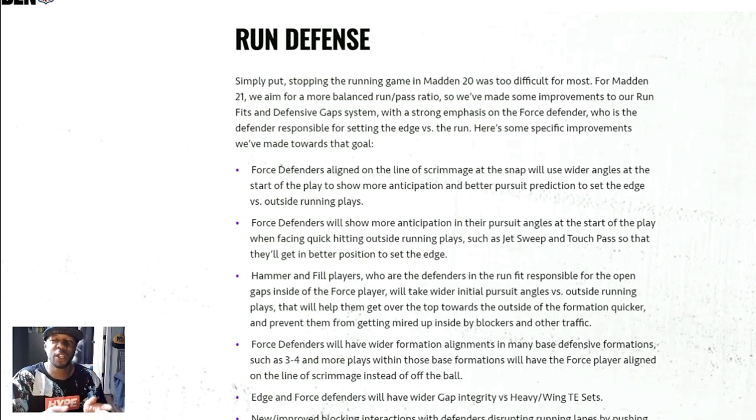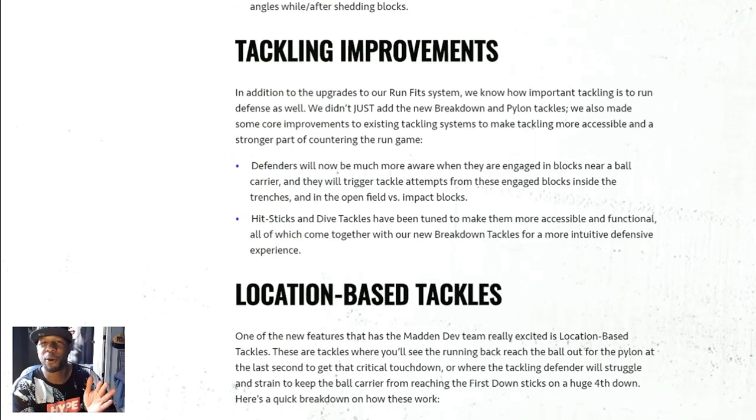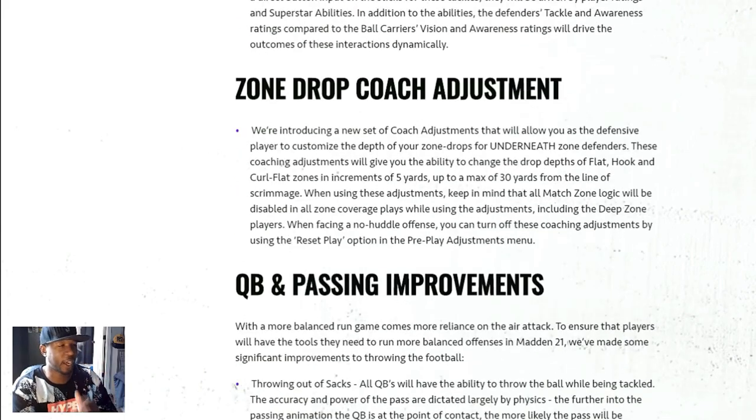They are going to force them to cut back. Madden 20, unrealistic jet sweep — you got all these people caught up in the middle. Force defenders and cut back defenders, everybody was just crumbled in one area. Jet sweep right around to the end, wide receiver with only 40 overall blocking was able to hold the block to the outside and seal the edge. Now, force defenders are going to play their way. Edge, hammer, and field defenders are going to be in their run fits playing football like they're supposed to. So on paper, it seems like a good thing.